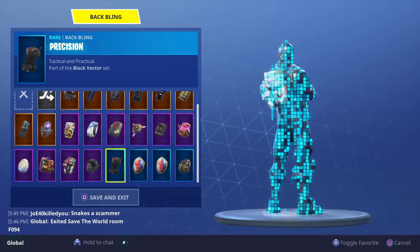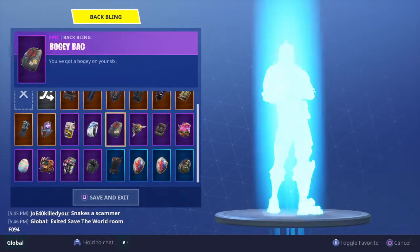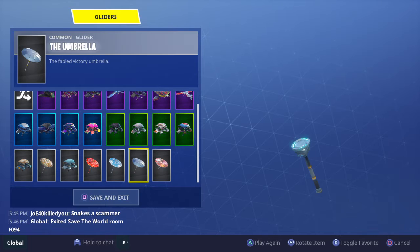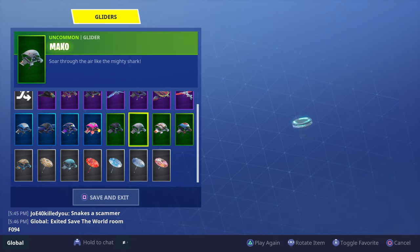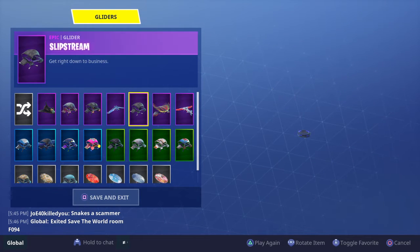Some of these skins are actually pretty rare and some are not. We also have the Back Blings — you can see all of them here. We have the two rare Fortnite gliders: the Founders Umbrella, the Founders Glider, and the Mako Glider, which you can only get back in Season 1, so this is kind of rare.